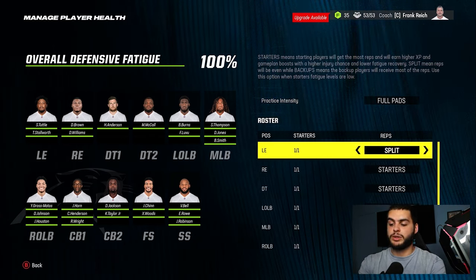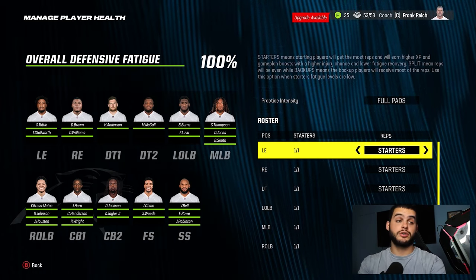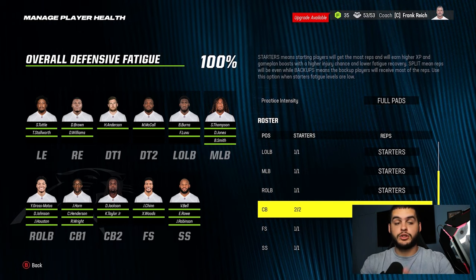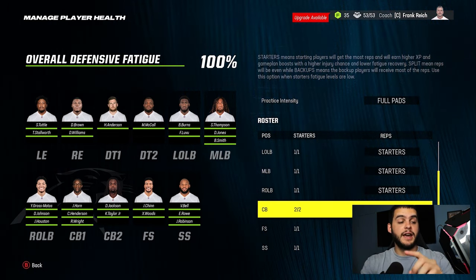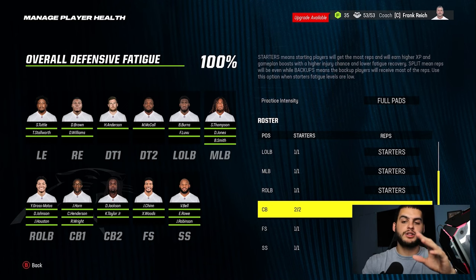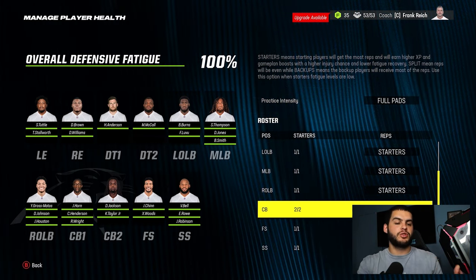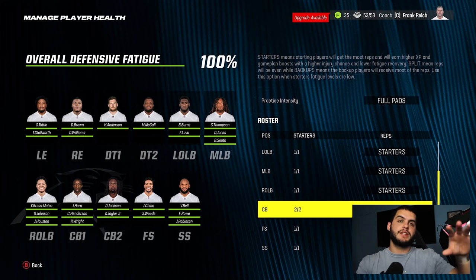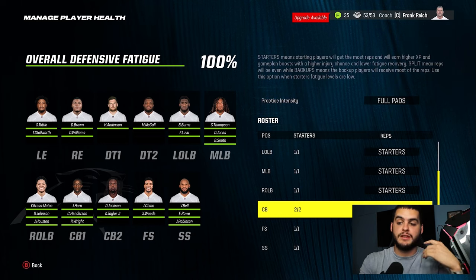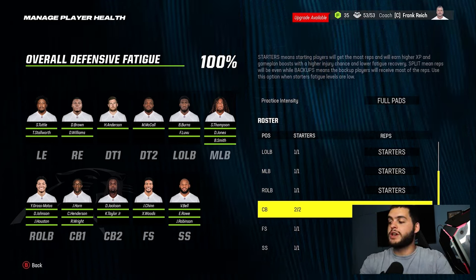The only time you may want to differ from full pads is if you're playing a competitive opponent and your players are tired. This video is about developing players the fastest, not beating people. Practice intensity — leave it on 100. This is so important: do not split. Splitting essentially means you're giving two players half XP, capping both their potential. Always go starters or backups. If you go backup, the entire rest of the depth chart at that position gets the XP boost.